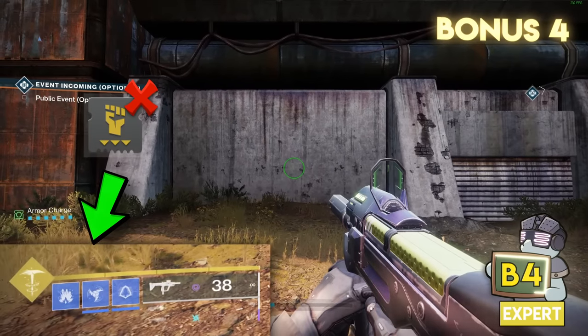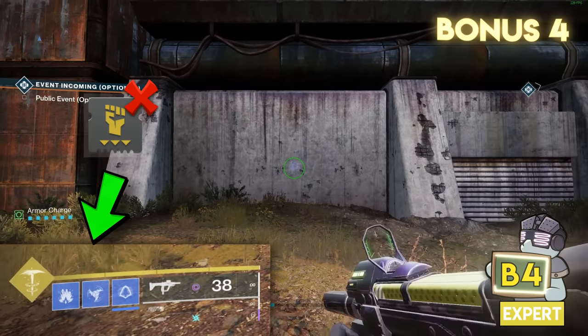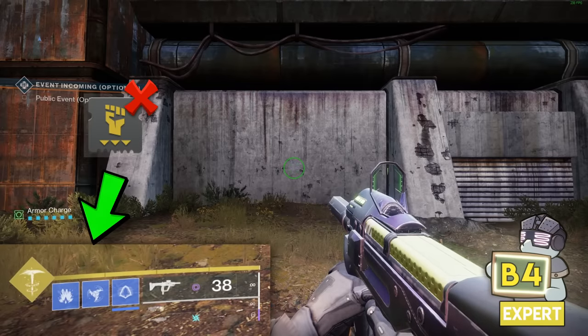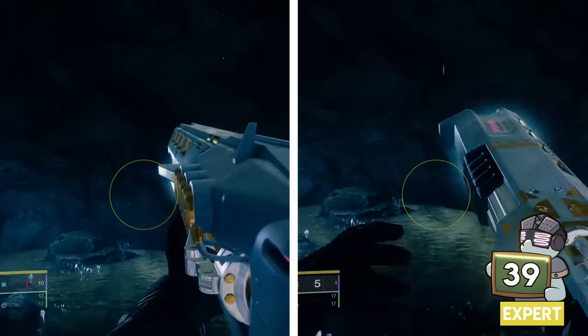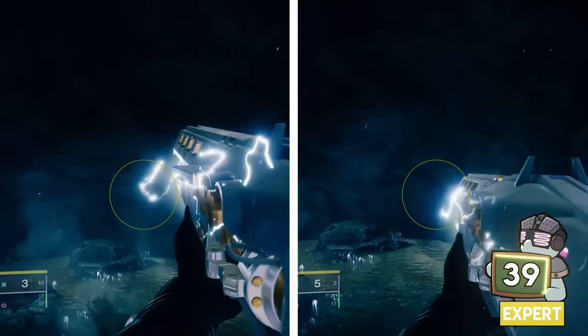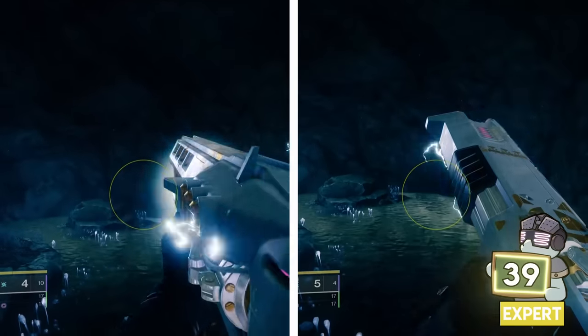However, melee Kickstarts do not proc on the first of a double charge. It's not entirely clear why, but if you've ever noticed this, give yourself a point. The Legend of Acrius shoots so slowly that you can reload between each shot and be just as fast compared to strictly shooting it — it's a fascinating quirk.